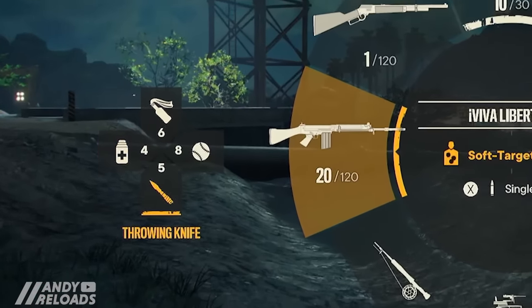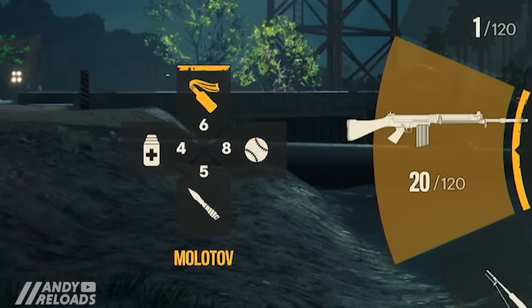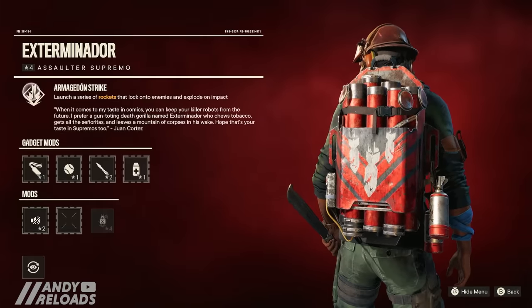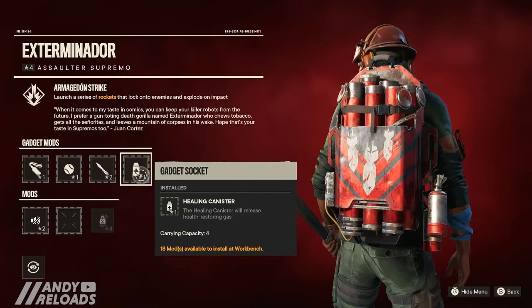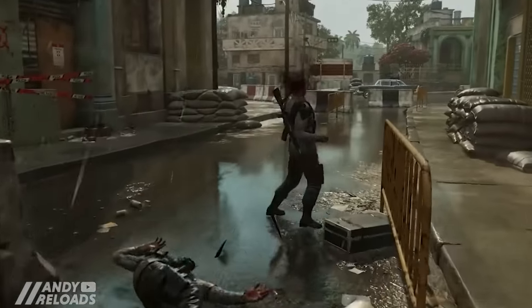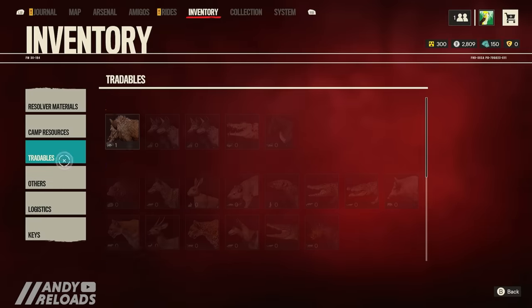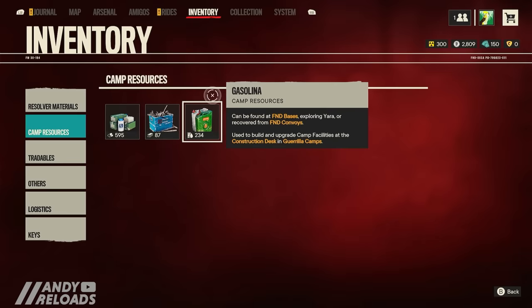There's also a secondary wheel to the left of your primary weapon wheel where you can add offensive and defensive items into your Supremo backpack slots at the workbench. You can throw a baseball to distract enemies, use throwing knives, a Molotov, or even a healing grenade. Hovering your cursor over locked weapons in the menus will tell you exactly how to obtain them.